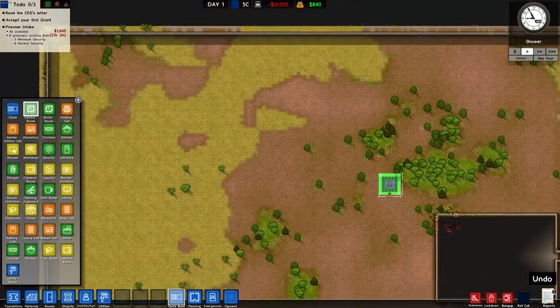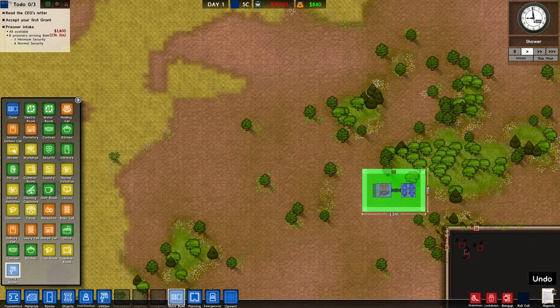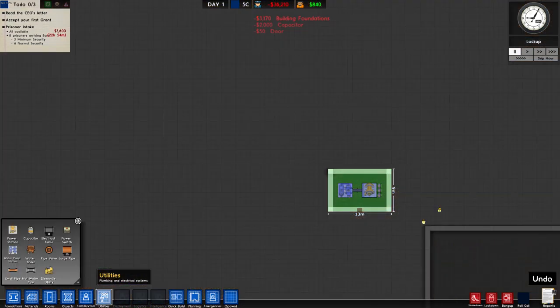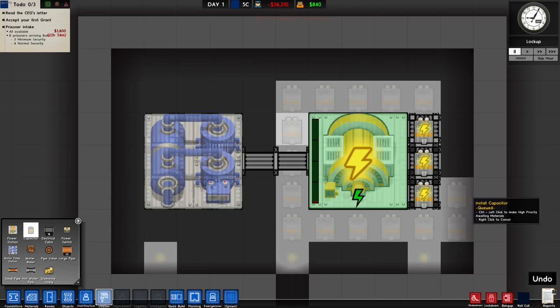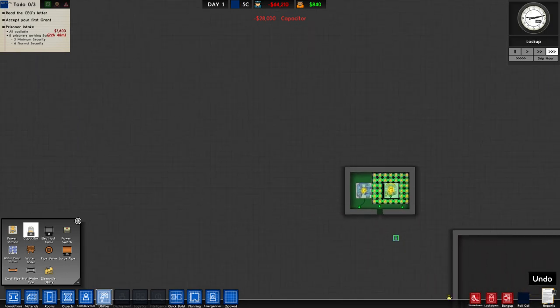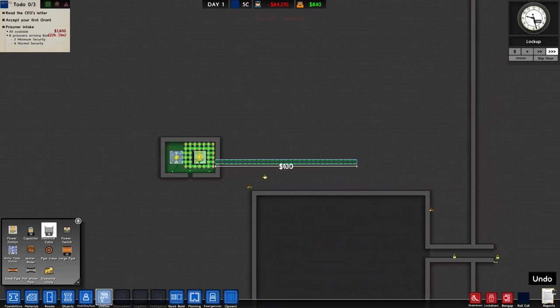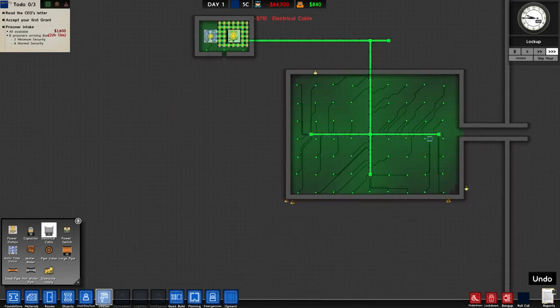What's this? Electric room? Yeah, I just want a utility room — utility room is better. So let's place it over here, and let's place more of the capacitors over here, just like that. There you go. And let's use an electrical cable. Alright, that's good.